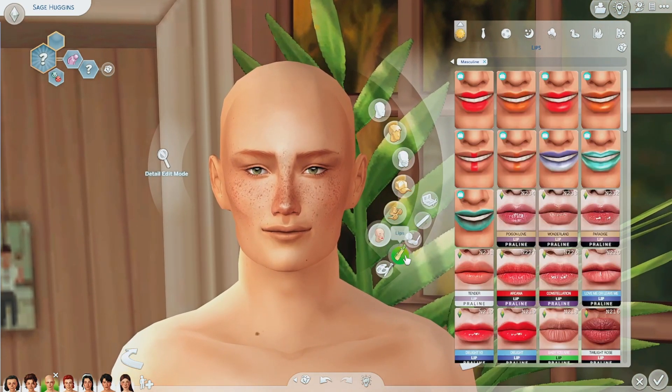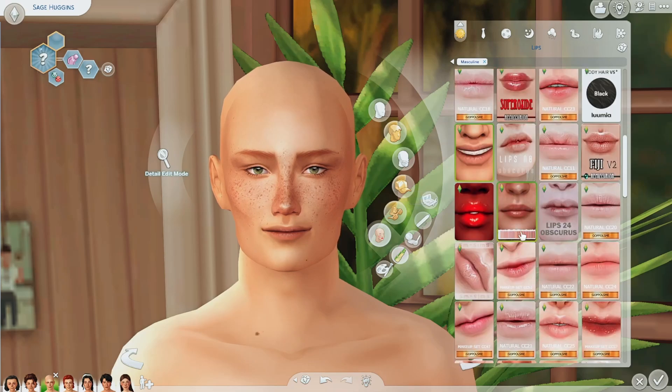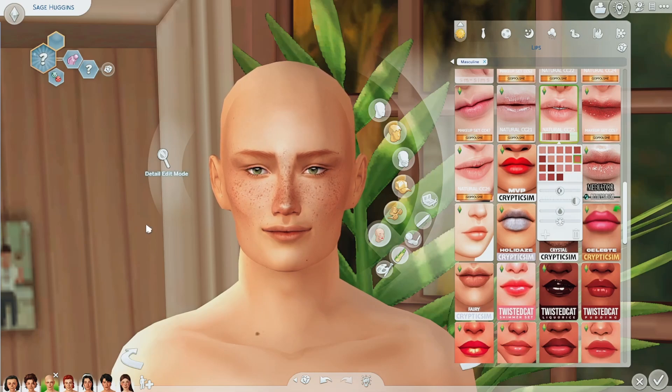Now lips — I usually give them like a natural lip, but I'm not sure if I want to do it for him. If you guys can tell, these guys aren't really my sim style anymore — Hugo and Anna don't really look like what I would do now. But I'm not gonna give them makeovers because they're perfect just the way they are in my opinion. The twins and Sage are gonna look a lot different from those four, at least style-wise.